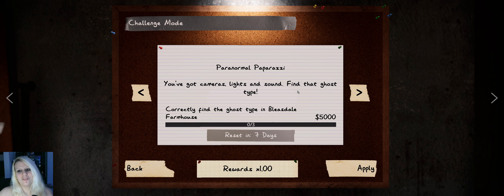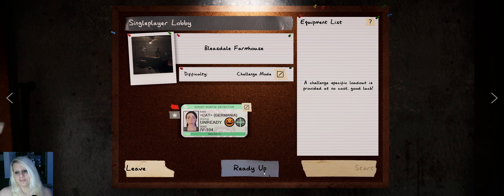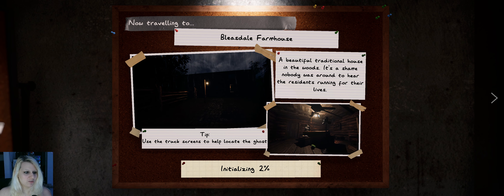Hey everyone! New week, new challenge mode. It's Paranormal Paparazzi. You've got cameras, lights and sound. Find that ghost type and we gotta do this on Bleasdale. So let's hop right in.